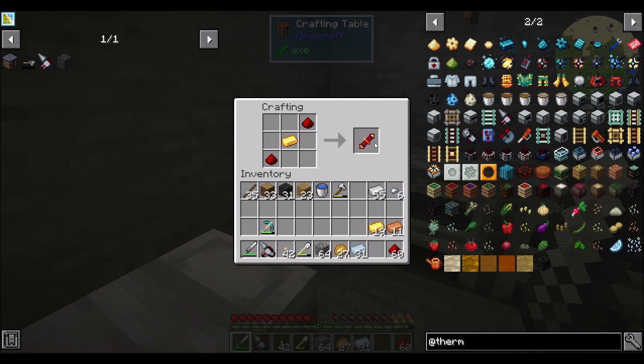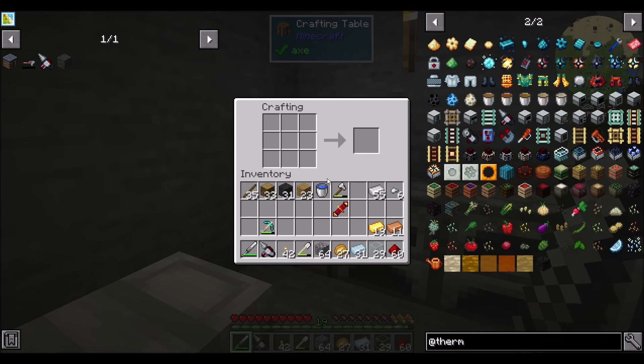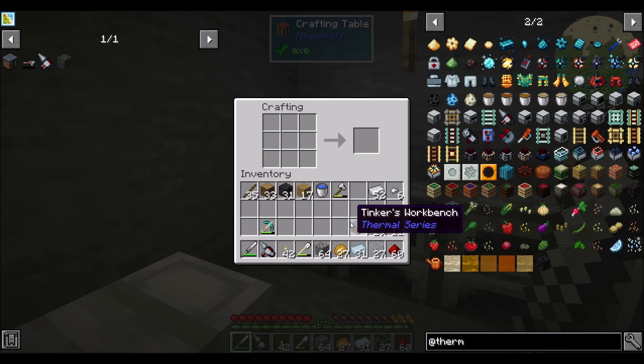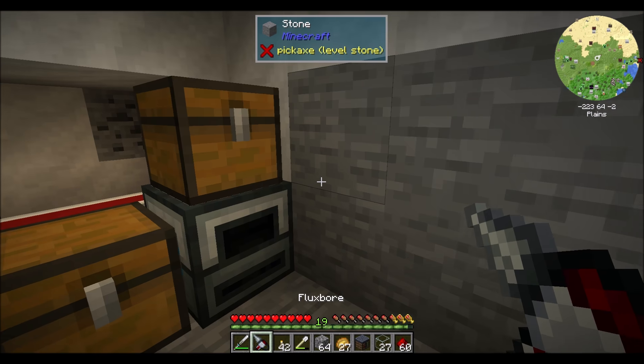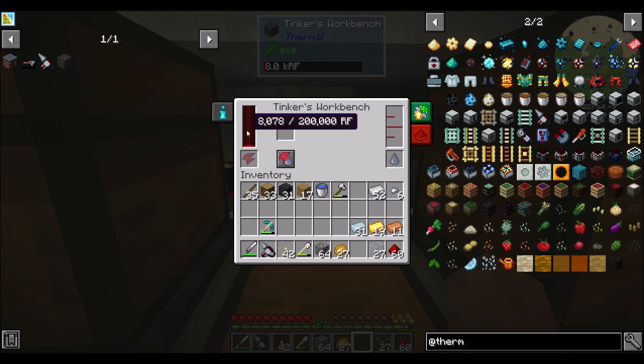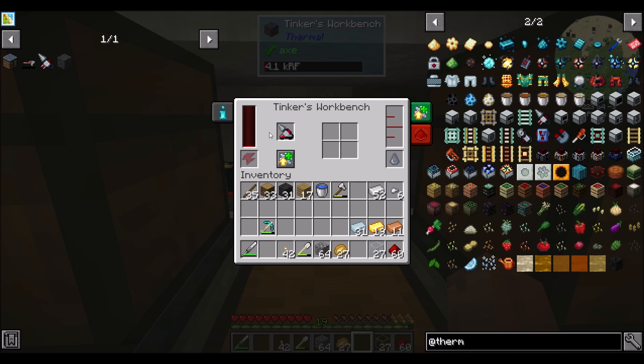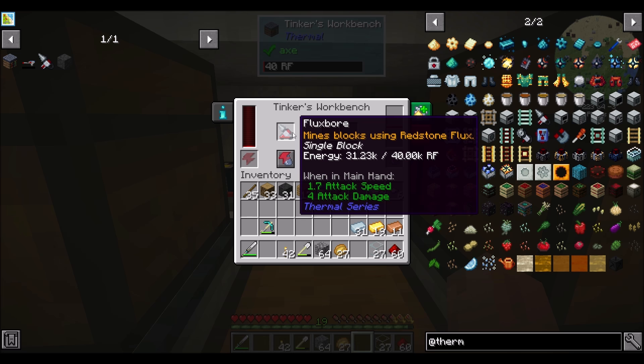So I just need a crafting table and now the Tinker's Workbench. He does — look at this. This is interesting: mode charge or fill, augment. So I put that in there — augmentation. And then augment mode stops charging. I think we can insert augments into this thing at the Tinker's Workbench.